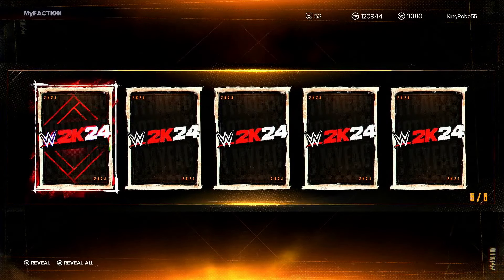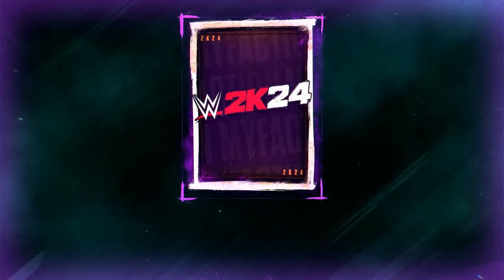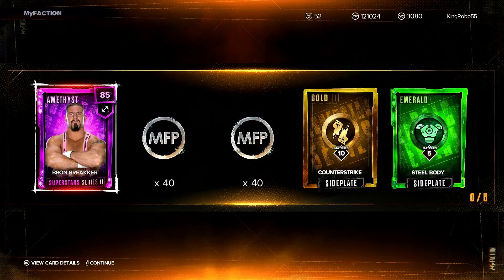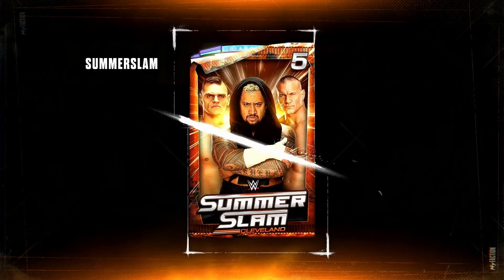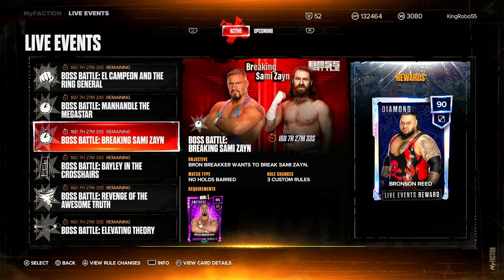Oh, finally! Is it one of the diamonds? Please be one of the diamonds. You could have just gave me the diamond, 2K. Well, at least we got him — he's one of the more difficult ones to pull, I guess. And the final pack — we didn't get one of the diamonds from the actual pack, but we did pull another one and managed to get Bronson Reed. I don't know if I'm going to put him in the team, but if we get Strowman I'm definitely putting Strowman over him. They could have just gave us a diamond one, but I'll take it.